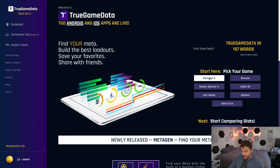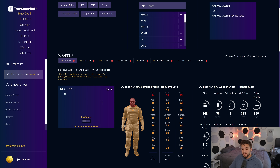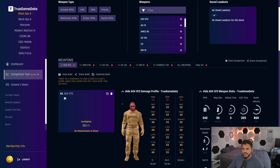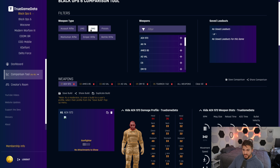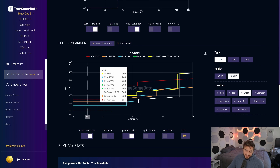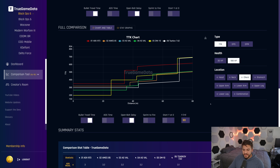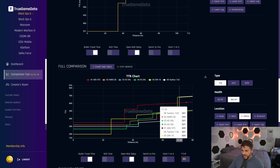Quick note over on TrueGameData — we do have Black Ops 6 here, you can see it in the menu. The comparison tools should have all of the primary weapons. We don't have the attachments yet — I'm writing the code to pull the attachments now, should have those in the next few days. I have all the primary weapons up: assault rifles, LMGs, SMGs, marksman rifles, and sniper rifles are all up. Pistols will be coming soon. You can hop on and compare the base weapon stats, because that's the most important thing. Being able to see where weapons lie with no attachments is a really good baseline.